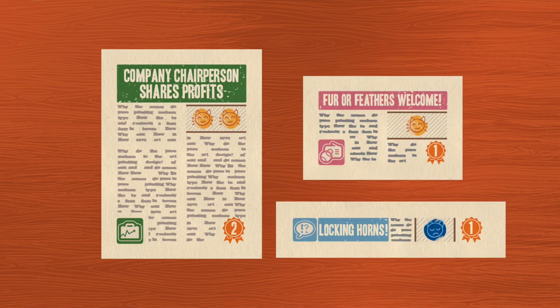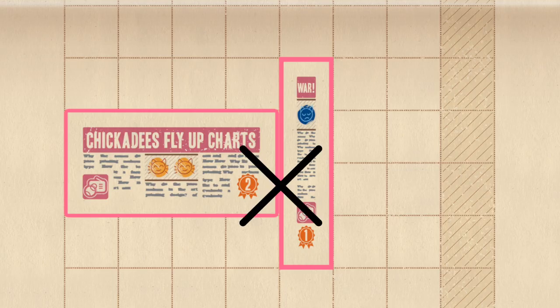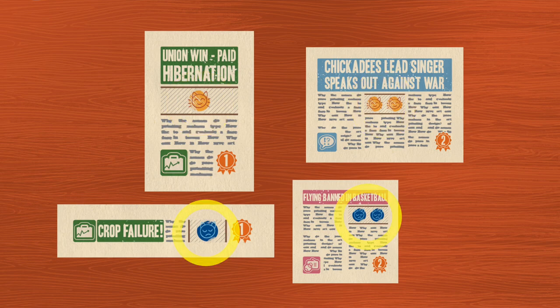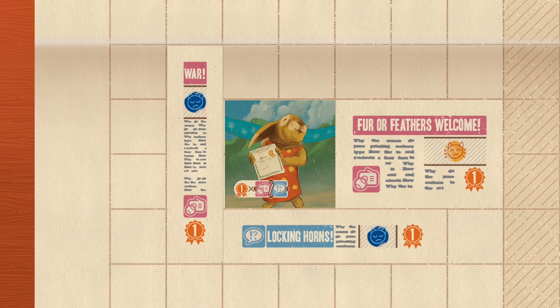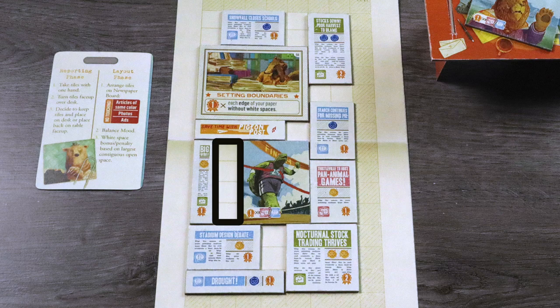Now let's go into detail on the tiles. Articles are worth 1 or 2 points based on their size and come in 3 different types: Pink Sports & Entertainment, Blue News, and Green Technology. Two of the same type can't be orthogonally adjacent to one another. They also have a mood of either 1 or 2 good news or bad news faces. Players want to keep their news balanced — neither too much good or bad news — to avoid penalty during scoring. Photos are worth 1 point for every specific article type or mood symbol shown on the tile that's orthogonally adjacent to it. Ads keep the paper afloat; they can't be placed orthogonally adjacent to other ads and give an amount of revenue for each dollar sign on the ad. At the end of the game, the player with the lowest ad revenue will lose points or in a 3-6 player game will go out of business. Players will also need to be mindful of their largest group of white spaces, because during round-end scoring they'll gain or lose points based on the size compared to other players.